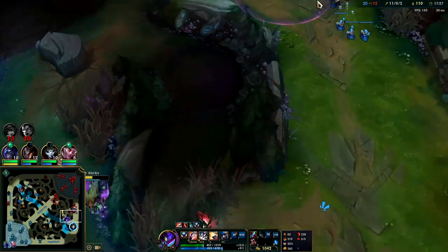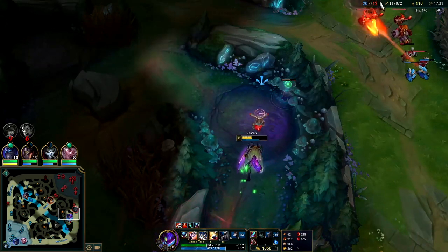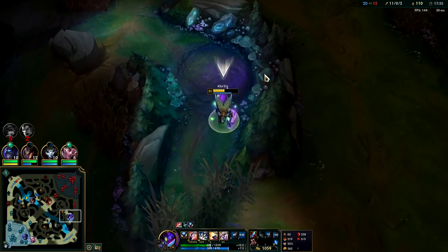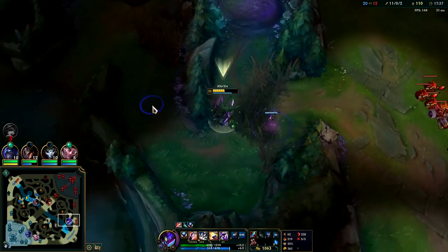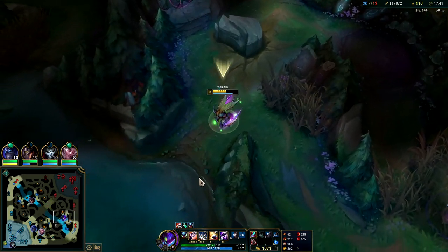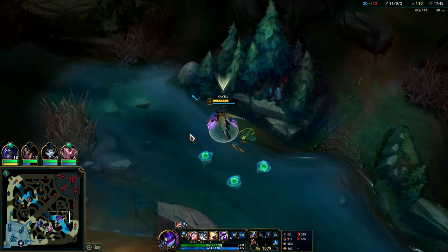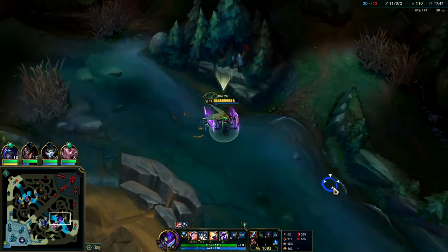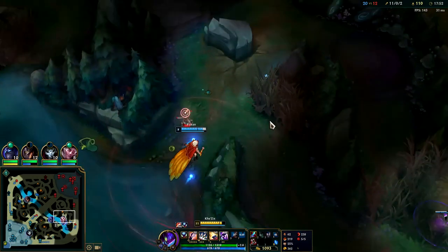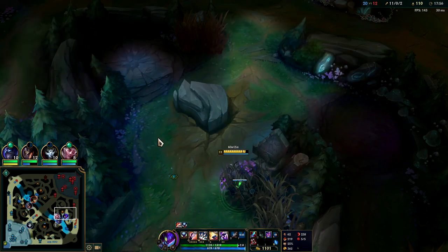I could go for Senna here - that ward cucked me. Why is everything warded? This whole area is warded - that's so annoying. Guess I'll eat the fruit and wait for somebody. We're basically just waiting for objectives. Don't get too caught up trying to only get kills on Kha'Zix - you do need to get objectives. If you don't get objectives, you're not going to be able to close out the game.